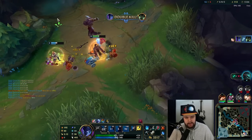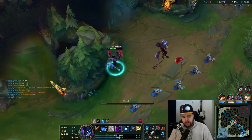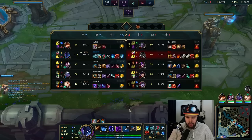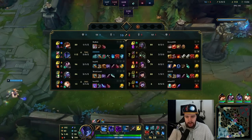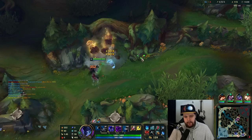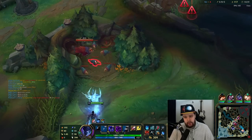I have Lethal Tempo on him so I just need my stacks and we're good. That was just to clean up the bot side. I now have to recall — I have so much gold that I don't want to stay on the map. I had my ultimate up so I had a very good opportunity to go for a quick kill before recalling. I knew I could clean it up because Lulu was low and Warwick was low. Being two levels higher and this far ahead in experience is huge — every level is worth a lot of gold basically.